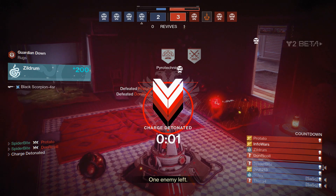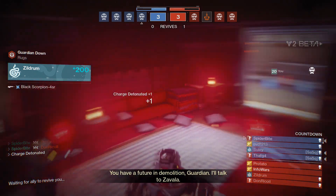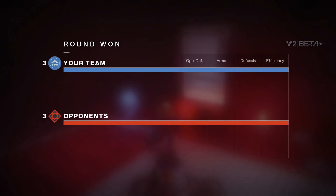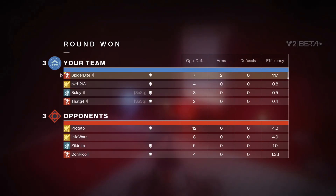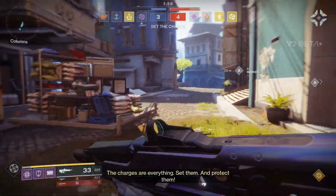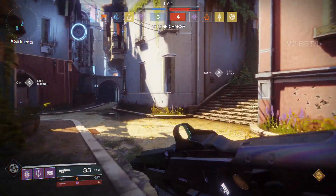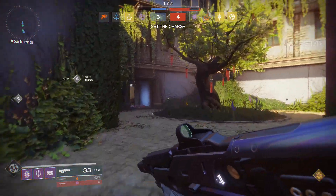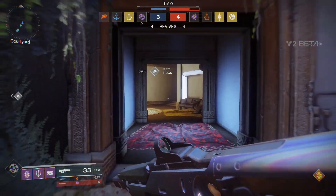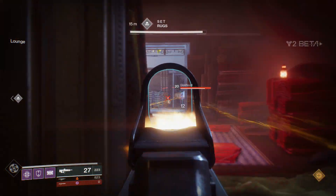Once you get level 20 on the second character, create a third character. Number 5: once your third character hits level 20, continue playing the non-weekly reset activities. Stick with one character — ideally your first — and keep playing those non-weekly reset activities until you get to 260, or as high as possible. Ideally 260. You want everything at 260 before you play the weekly reset stuff.